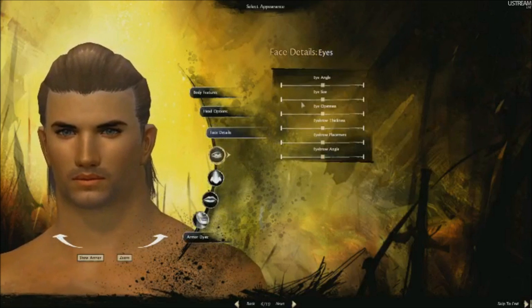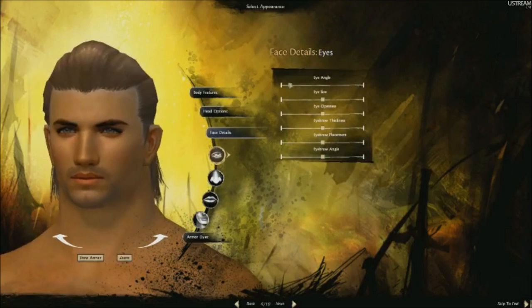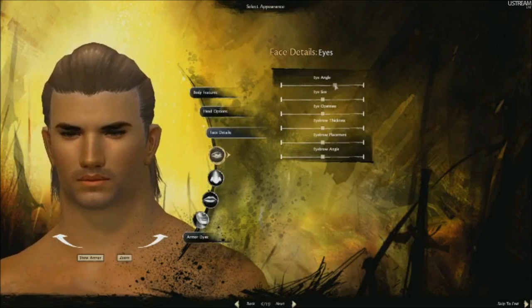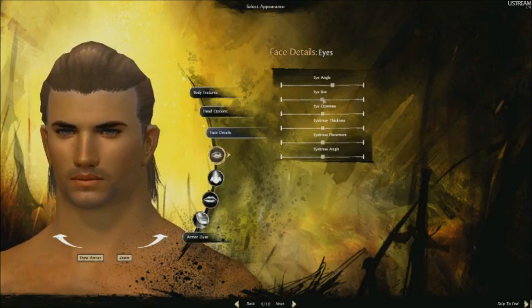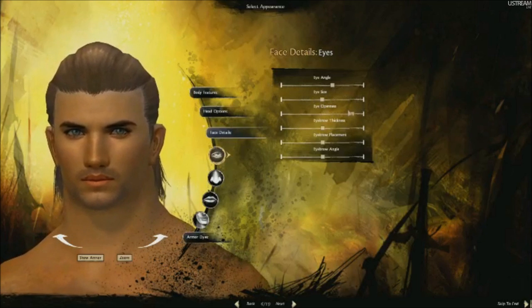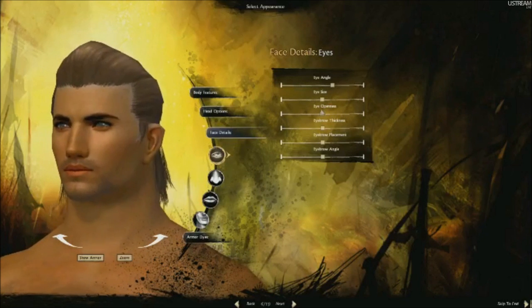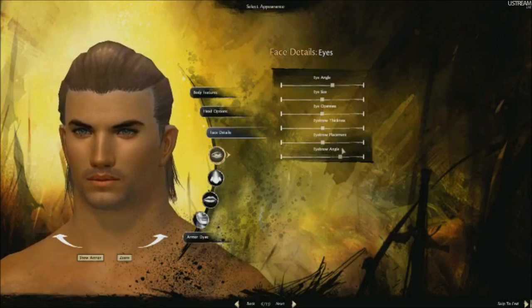Now we've got the little details that make your face really memorable from other people. At this point we're dealing with little things like eye angles, the size of your eye, the angle of your eyebrows, and the size of your eyebrows. We want to have all of these customization options so that when you make a character, you can make one that looks unique and distinct from everyone else in the game — even down to the little details of the face. That's very important to us.